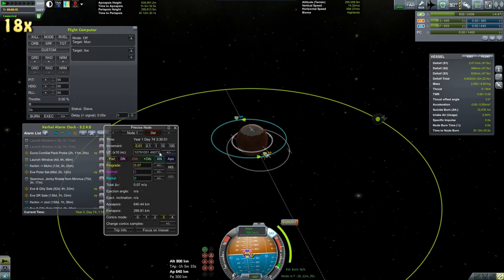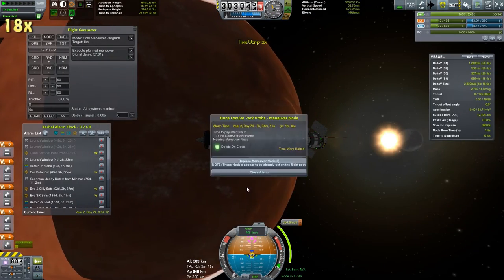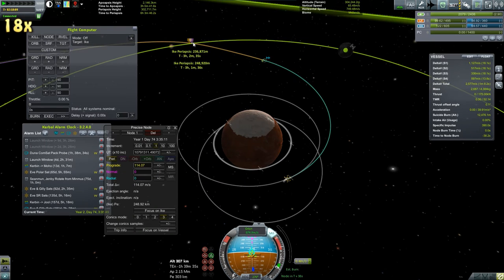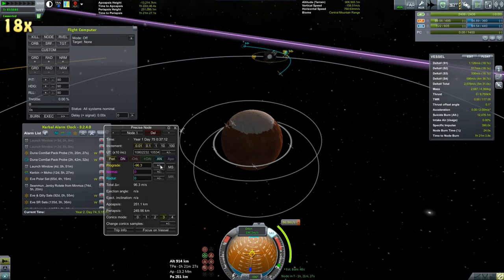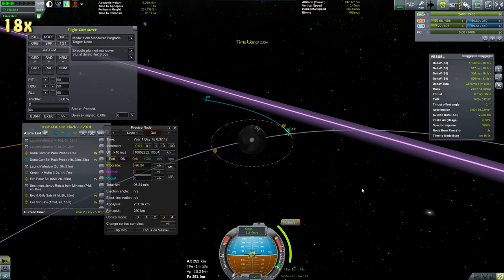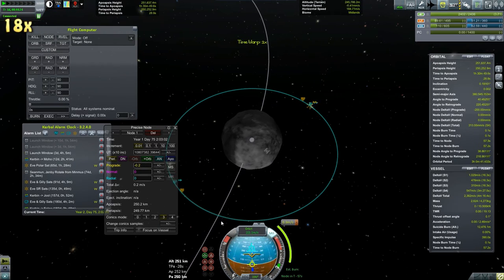Only the base booster stage has a long range antenna, so that may be a little bit of a problem. What we'll have to do is aerobrake, then we'll get rid of the top three satellites — or just decouple them — and they'll aerobrake harder, while the bottom three will try for an Ike encounter. Hopefully all that will work.